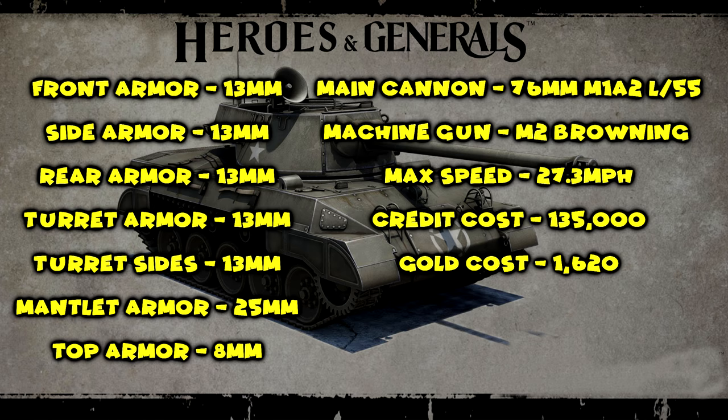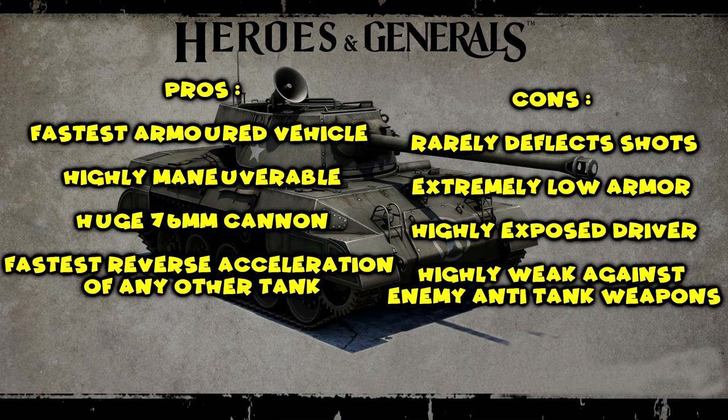The main cannon is a 76 millimeter M182 L55 and the machine gun is an M2 Browning. The maximum speed of this tank is 27.3 miles per hour. It costs 135,000 credits and if you were to use gold to buy this tank it would cost you 1620. Looking at pros: it is the fastest armored vehicle in the game.